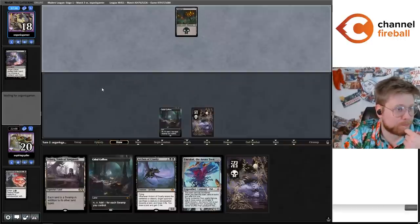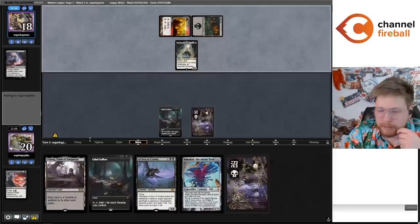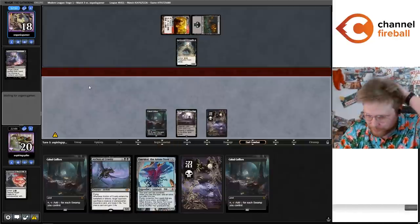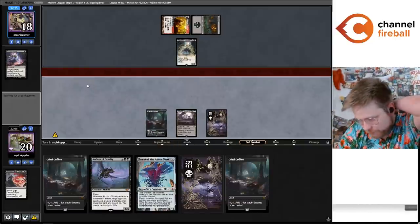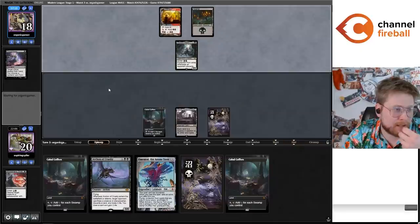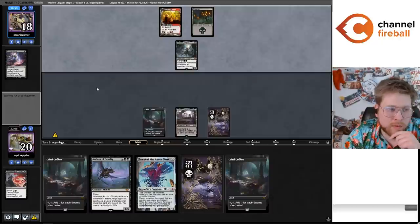They do take the Bloodchief's Thirst. Swamp — I'll play Coffers just in case they have like a red-only land and Voidwalker. They have plenty of mana to cast their spells — again, just playing Turok gets them a two-for-one. They have another Turok, and I'm a bit worried because I do feel like they have another Turok playing this out like this. But boy do I want to hard cast this Emrakul. I think we can hard cast it on turn seven.